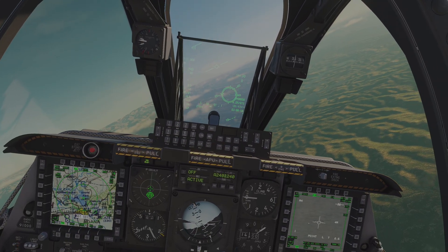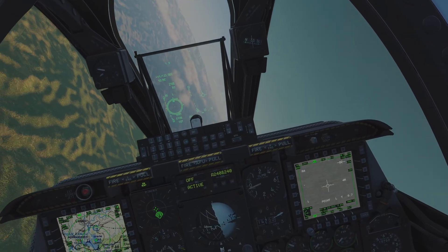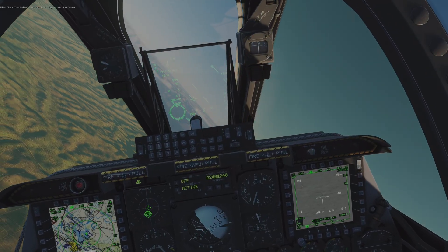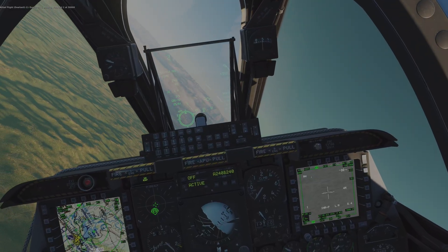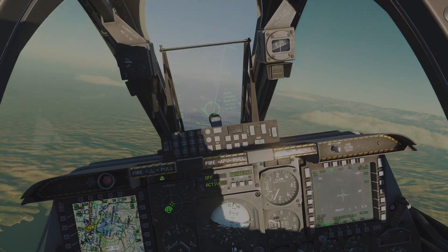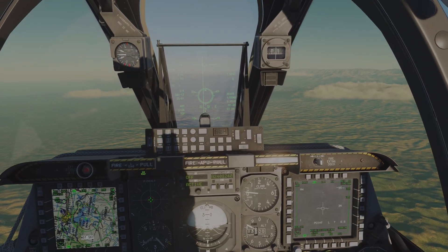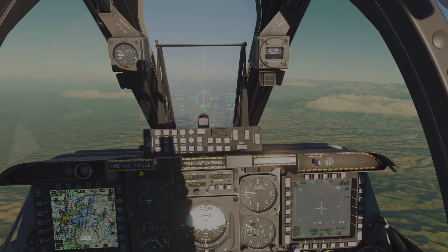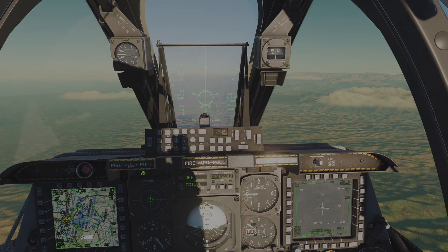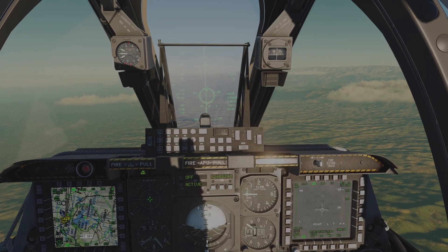I'm going to choose my first target here. Target management switch forward short gets me into a point track, and target management switch forward long makes this my steerpoint — and that's it, I'm now ready for my attack. I'm going to turn towards the target. With this mode we have fully automatic lasing, so we actually just need to drop when the symbology tells us to drop, and from that point forwards we are kind of hands off. We have the bomb fall line on the HUD. All we really need to do is put our Pipper through the bomb fall line. I usually like to fly with the flight path marker on the horizon as well.